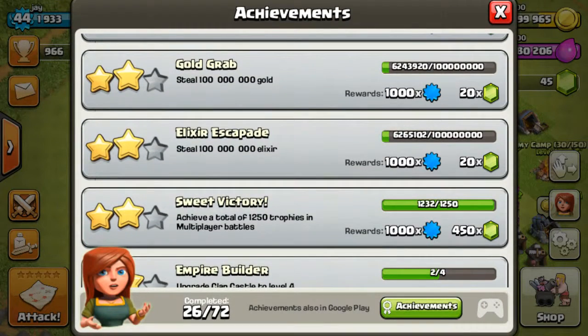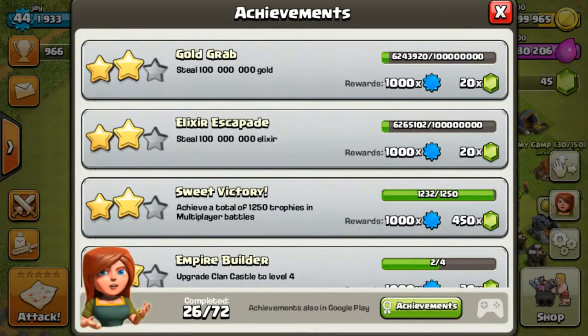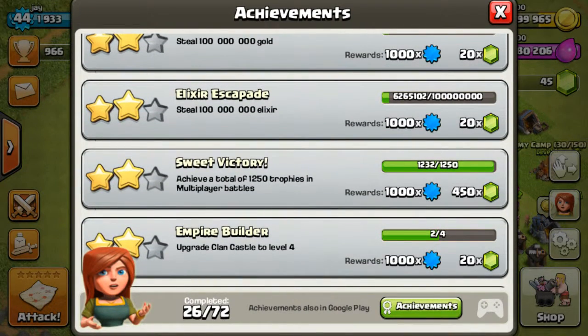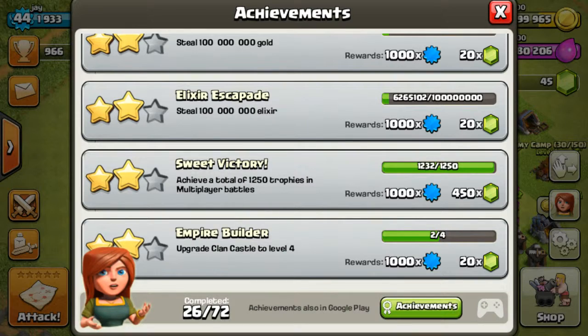Right, where was that? Because it keeps interrupting. Elixir Escape — that's a thousand experience and 20 gems. I don't even know if that's 100 million. I'll just do the reward, you can read these. A thousand experience and 20 gems. It's like a lot of 20 gems. One thousand experience and 450 gems.